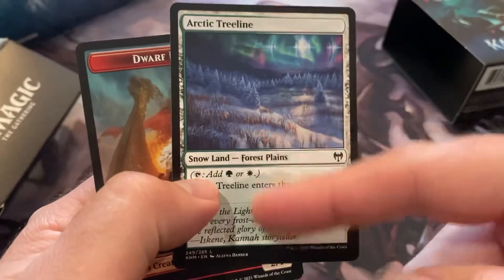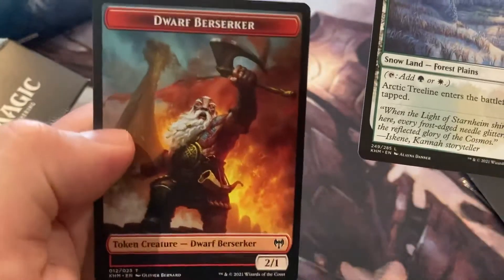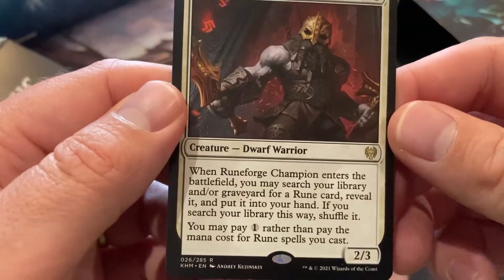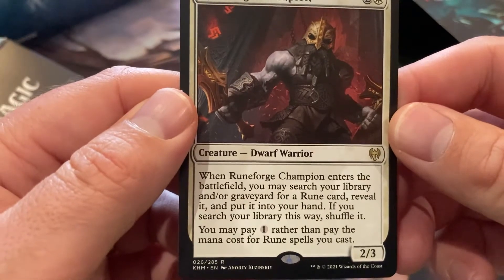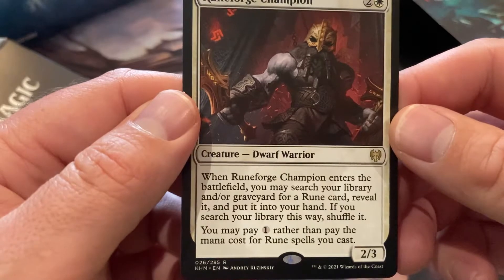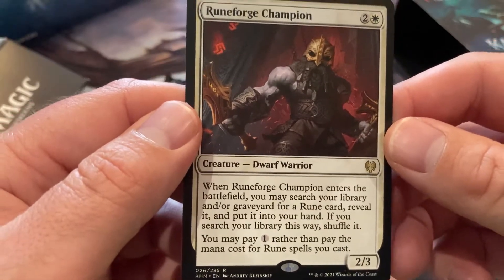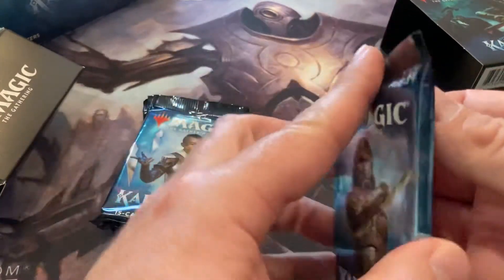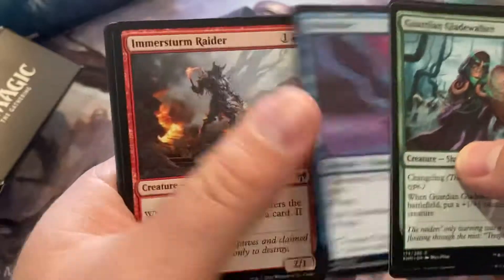There are ones that are snow slash artifact that are pretty neat too. Nice token — what does this thing do? 'When this enters the battlefield, you may search your library and graveyard for a rune card, reveal it, and put it in your hand. If you search your library this way, shuffle it.' That's pretty sweet. Are there any other rune cards? I have to research that.